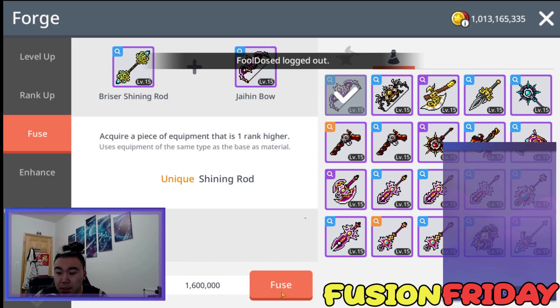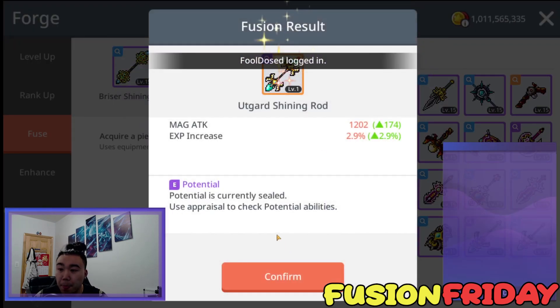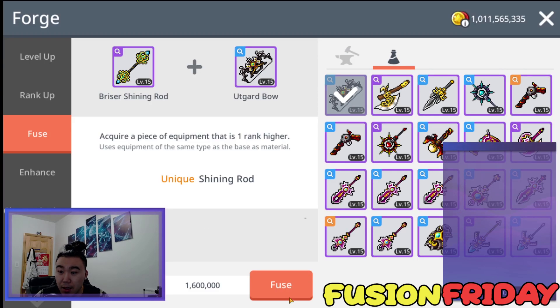I know last week audio was messed up. Hopefully this week is better — I believe I fixed it, but I just need to double check. I need someone to confirm with me. Alright, we got a Guard Shining Rod. No emblems yet, unfortunately. Let's keep it coming.